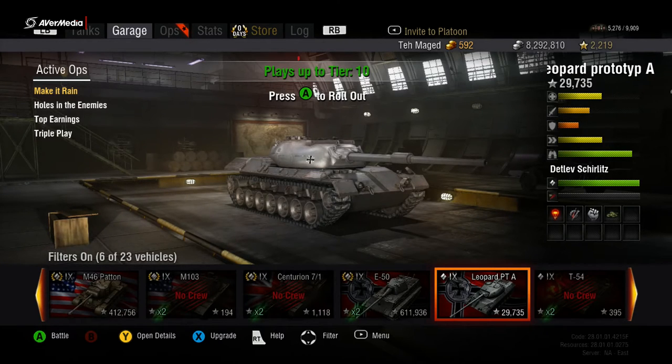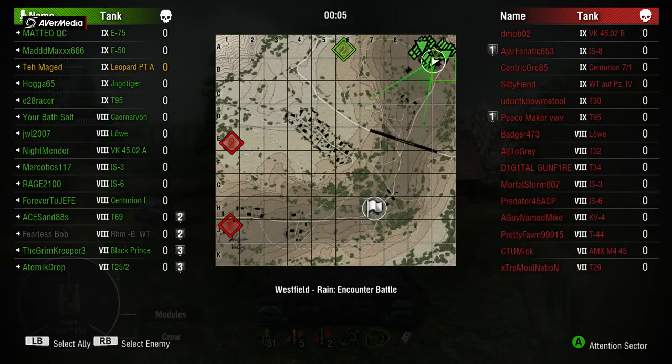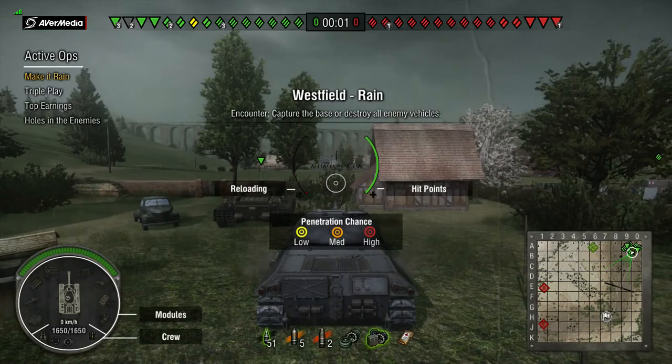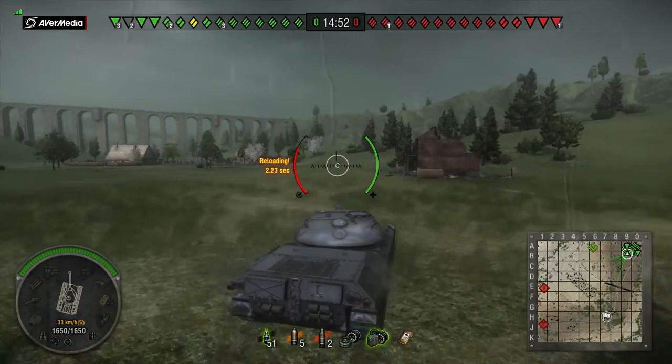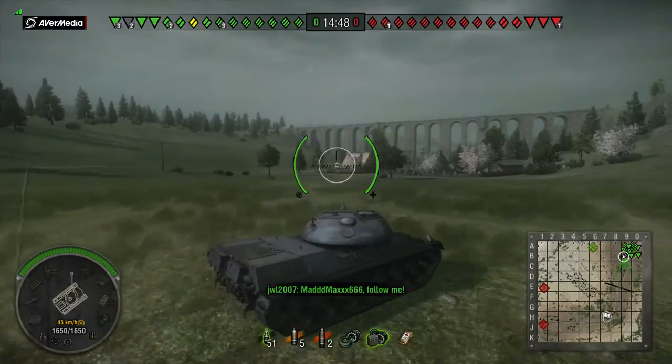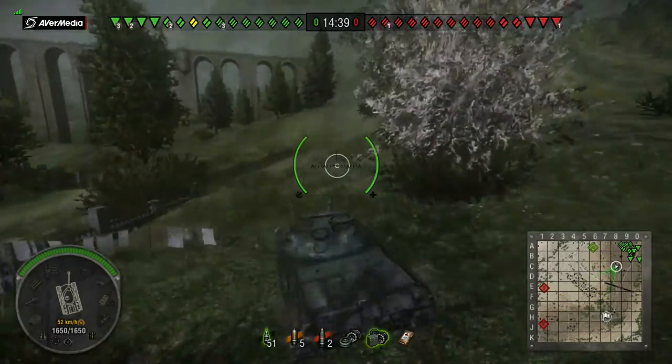Okay, here we are on Westfield in a counter battle. For equipment, I run coated optics and gun rammer — that's standard for me on all my medium tanks. In my third slot I run vents; when in doubt, run vents. A reasonable alternative is a vertical stabilizer — never a bad option, just personal preference. Some might argue for camo net or binos, but you need to be still for those to kick in, so I don't care for that.